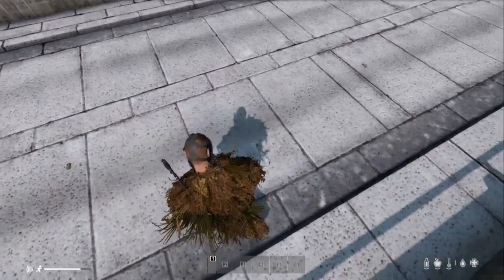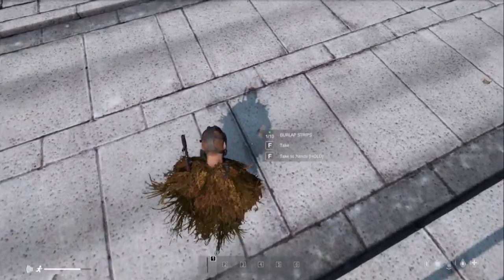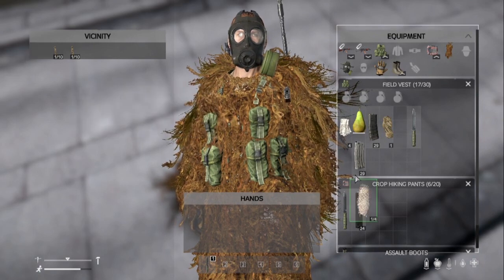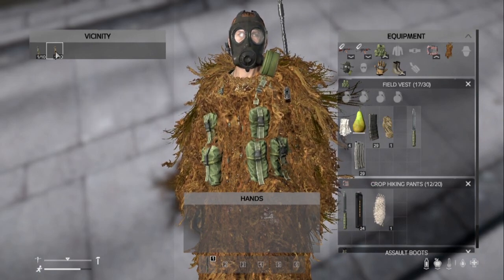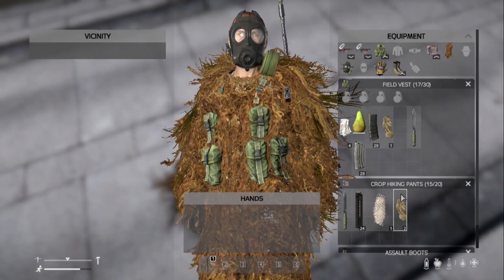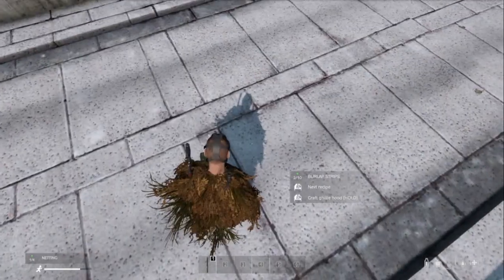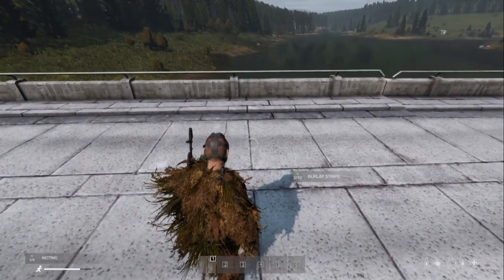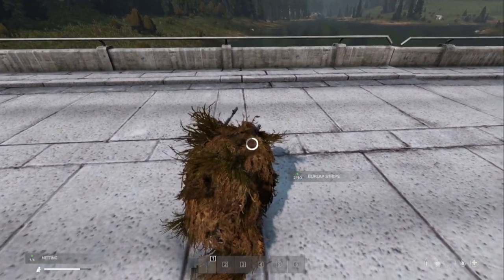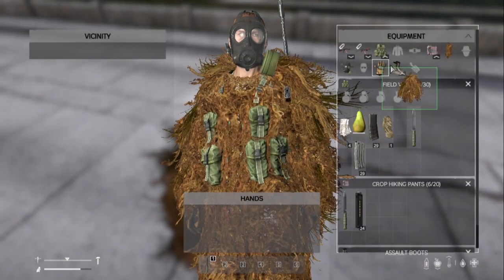There we go — we've got our suit! Now we want to make the ghillie hood. We need 1 netting and 2 burlap strips, remembering it's one burlap strip per burlap sack. Put them in, combine them, select 'ghillie hood' and hold. On console you use the console controls but the idea is the same. Now we've got our ghillie hood, which I can put on.